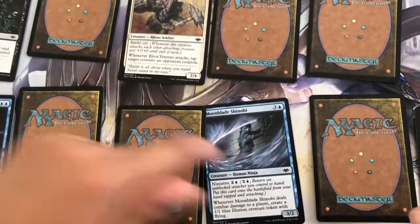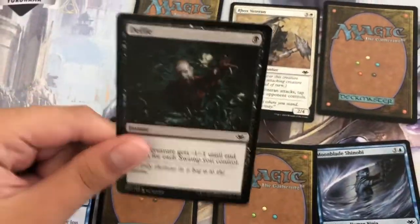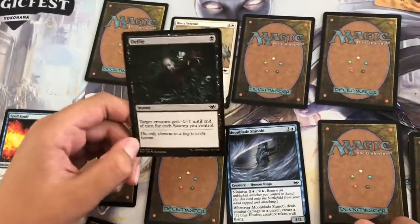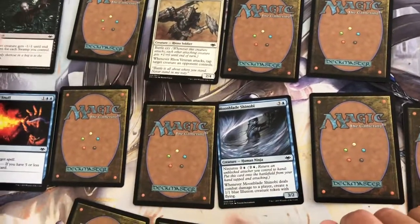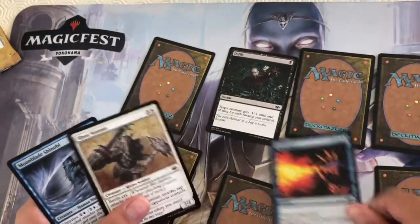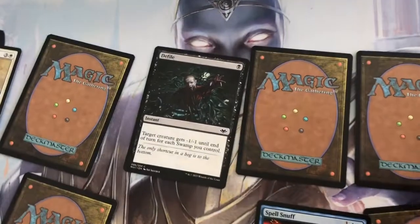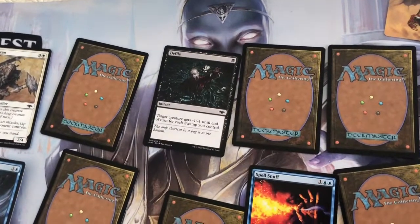My pack one pick one is Defile — it's a removal spell for one black mana as an instant. It gives a creature minus one minus one until end of turn for each swamp you control. It's the only removal in the pack. A second choice could be Spell Snuff, which counters for two mana, and Moon Blade Shinobi is four mana. But Defile is my pick. Click the eye icon to vote in the draft and comment below which one you'd choose.